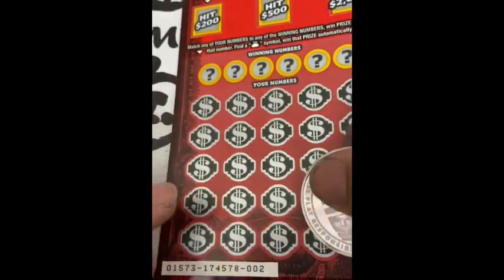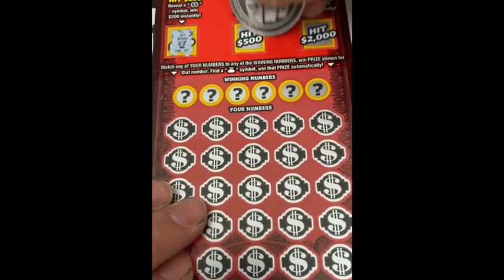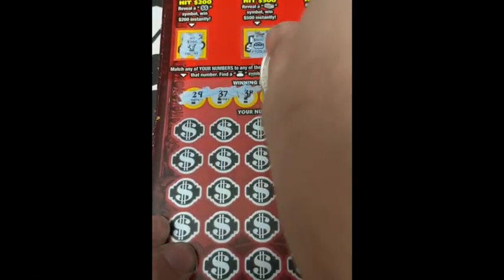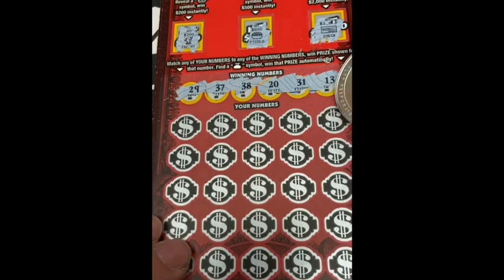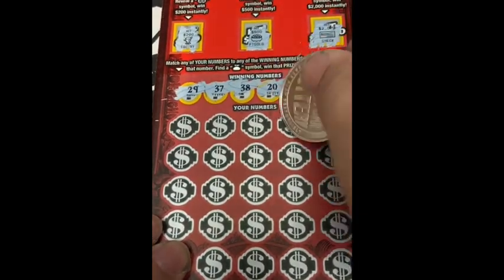Okay, now ticket number two from this pack. Got a trophy, pot of gold, and a check — no bonus. Numbers: 29, 37, 38, 20, 31, and 13. Come on, we need to win — 0 for 2 so far. Got a 52 and 27.